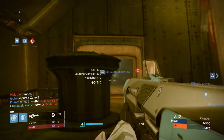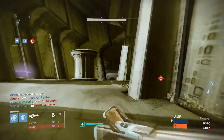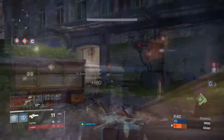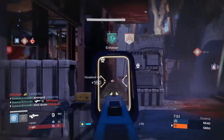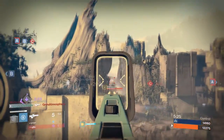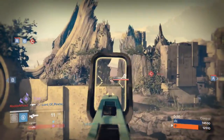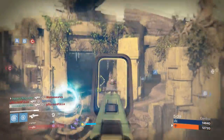Now that we have a better understanding of how the gun works, let's see how the Jade Rabbit performs in the Crucible. The most important thing to remember is that you're using a scout rifle, which means range and precision are going to be your two biggest advantages. A standard body shot hits for 49 damage, and a headshot with no multipliers hits for 73, which means the weapon is capable of three-shotting most guardians as long as you land two or more precision shots. In the following clips, you can see how effective this weapon is even at extreme distances — both the scope and reticle are designed for precision, so your bullets will stay true as long as you stay on sight.